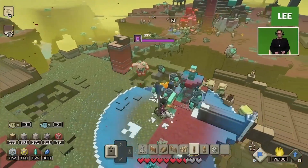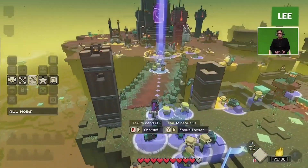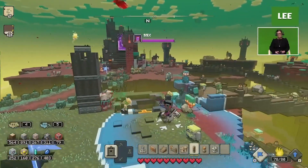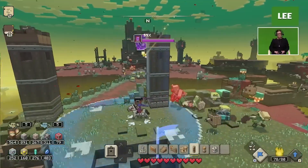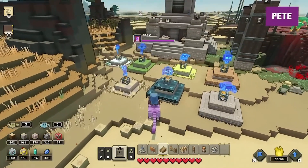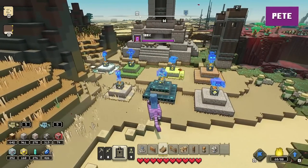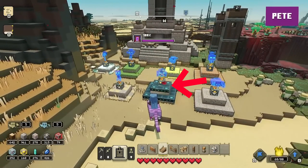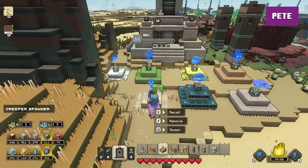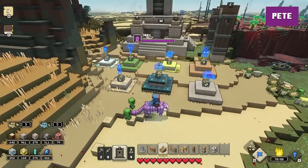In regards to the mobs you'll be able to spawn and befriend, you can befriend any mob that comes your way since the only hostile mobs in this game are the Piglins. Mobs like Creepers and Zombies, for example, you will be able to befriend — which is pretty weird to say. As for spawners you can create with the Flame of Creation, seven spawners have been shown so far: Cobblestone Golems, Plank Golems, Mossy Golems, Grindstone Golems, Creepers, Zombie Villagers, and what appears to be a Skeleton spawner.